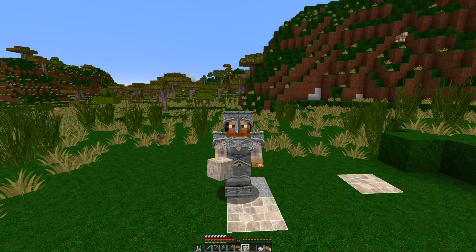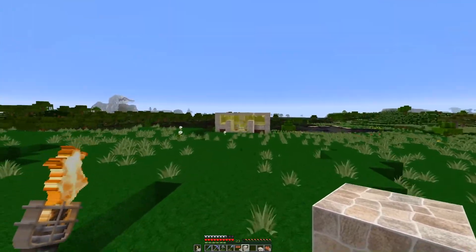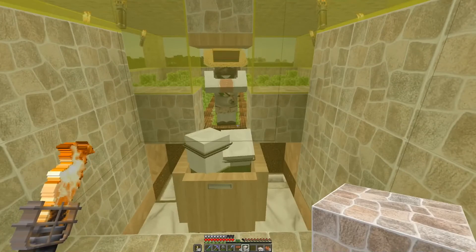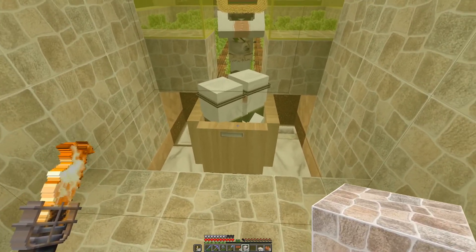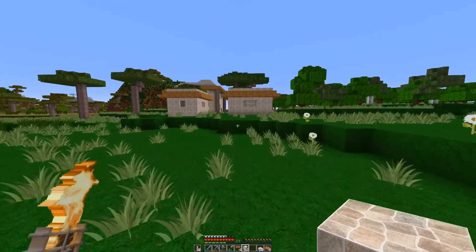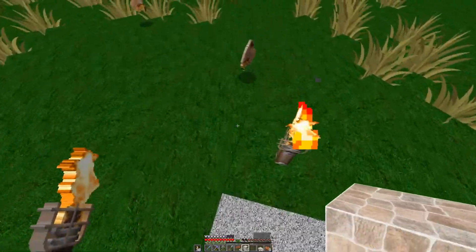Welcome back everyone. In the previous video we got some villagers over to the breeder, and for whatever reason they just didn't want to breed and they kept falling out of the cell. But now it appears to be working — they're in there, throwing carrots back and forth. They are working hard making some babies. If we go over here to where I want to build the trading hall area, you can hear them down here.